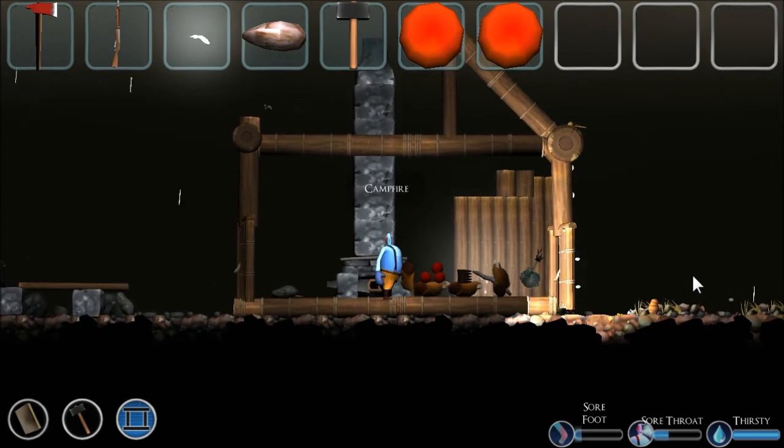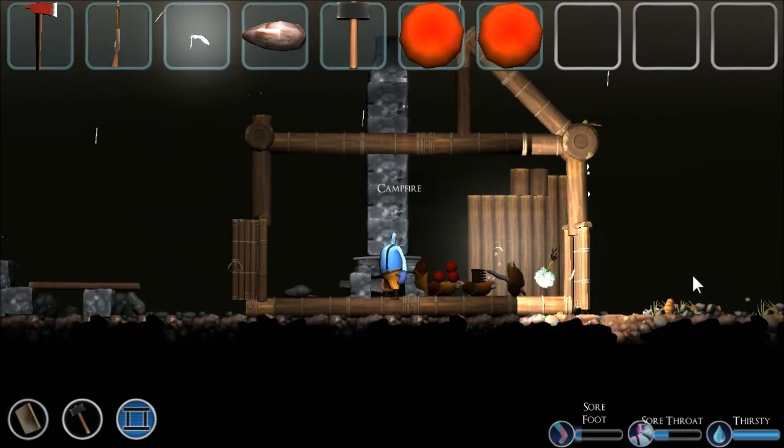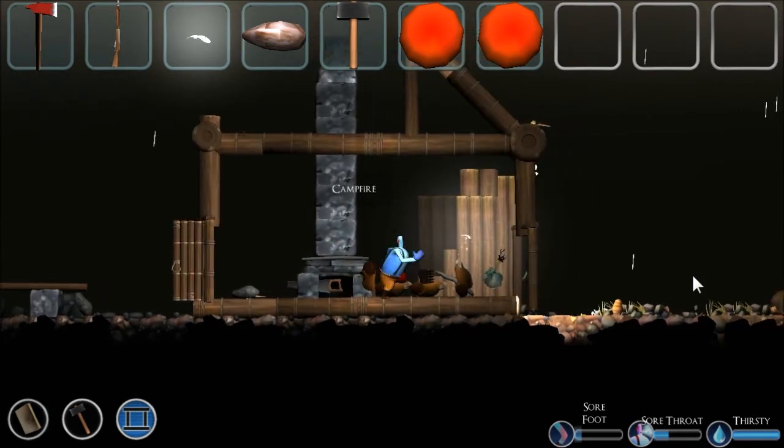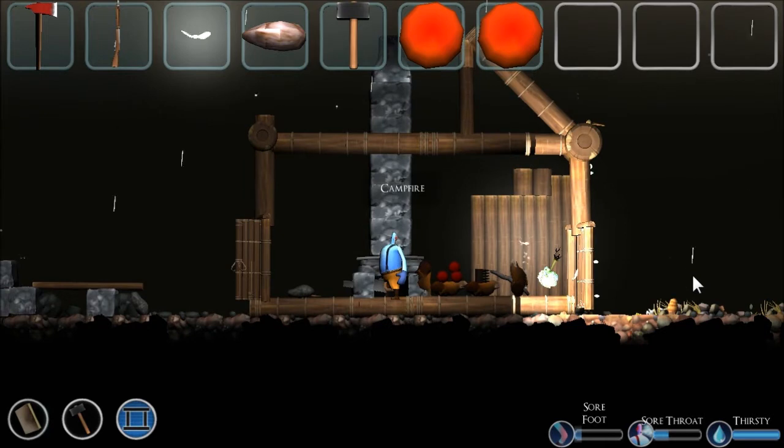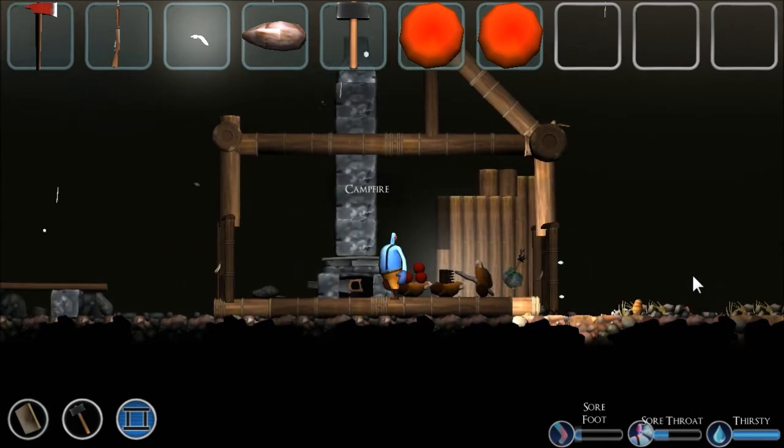I don't see that much stuff on this island. I don't know — should I go to another one and try? I might be able to swim just to the right or the left of this island. I don't know actually.